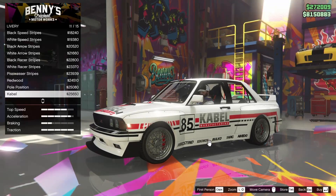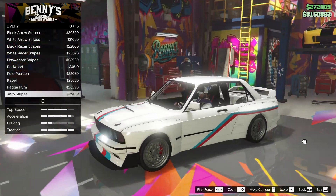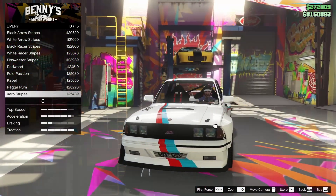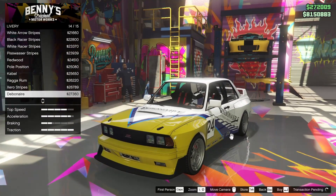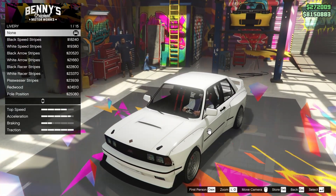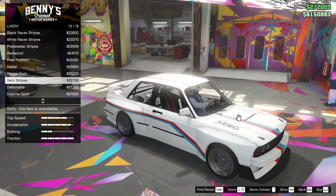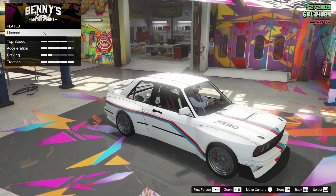We also have Pole Position, Cable, Raga Rum, and the Zero stripes livery — that is pretty sick actually. It's kind of BMW-themed. We have the Debonair livery, the Douche Gold livery as well. I think we have to go for the Zero stripes — it just looks too good to pass up, so we're going for that.